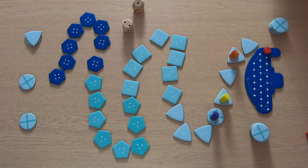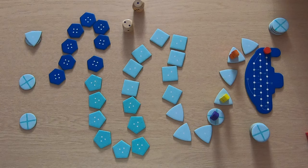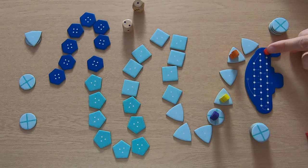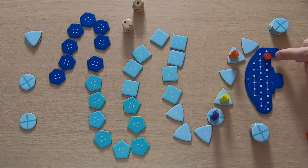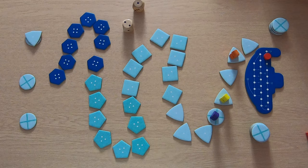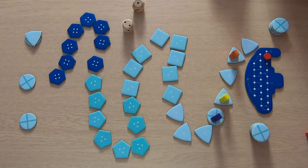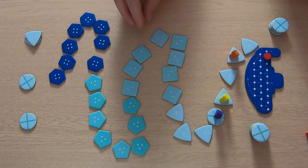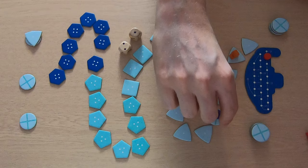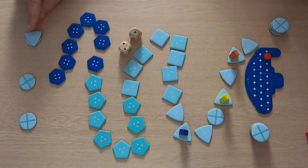Next round: purple has one piece of treasure, so now we reduce the oxygen — from 25 down to 24. Remember, the oxygen is shared for everybody. Purple has the option to continue going down or turn around. Purple wants more treasure, so rolls again — three minus one for carrying one treasure equals two. One, two. Purple decides not to pick anything up yet.